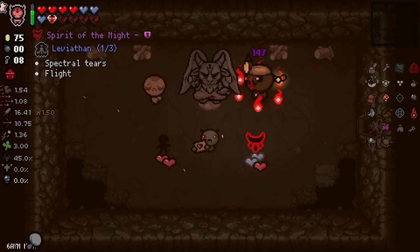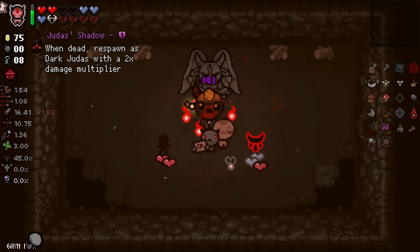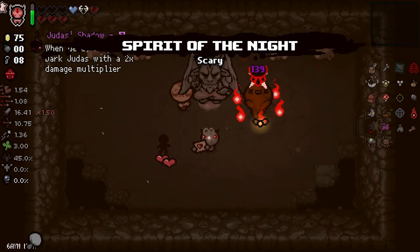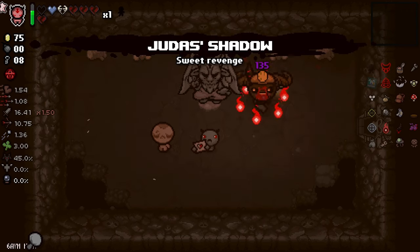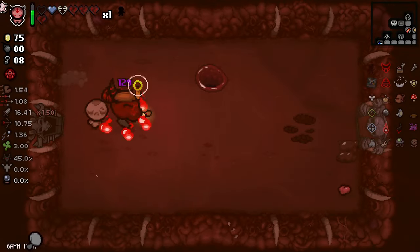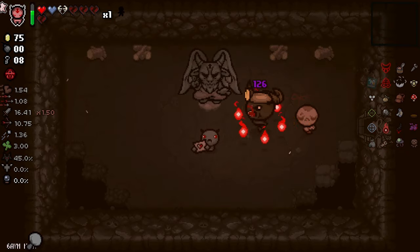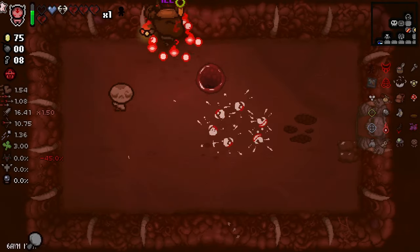Let's take something here — please? Let's take Judith's Shadow in order not to die. And I can still... get something? No. Goodbye. 17 rooms, seven to go.